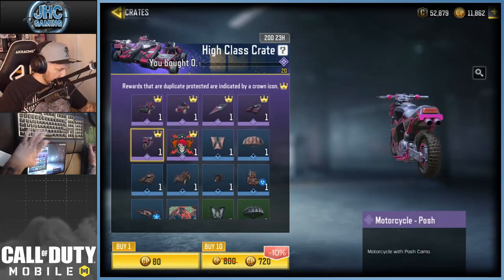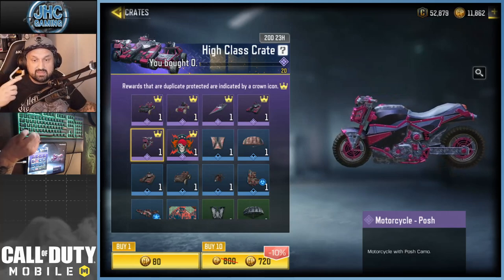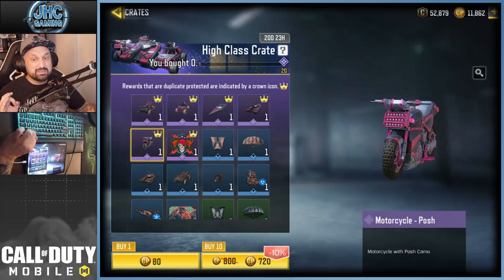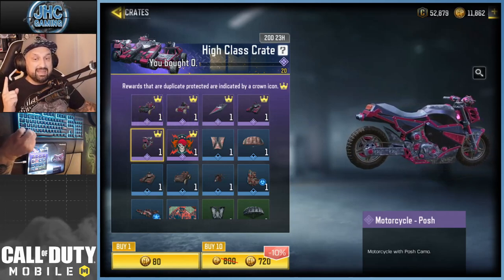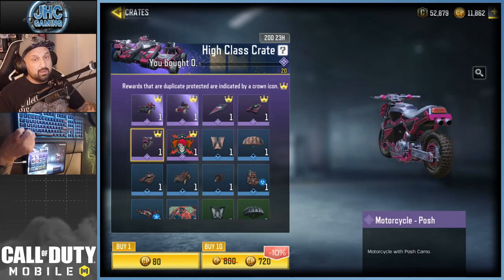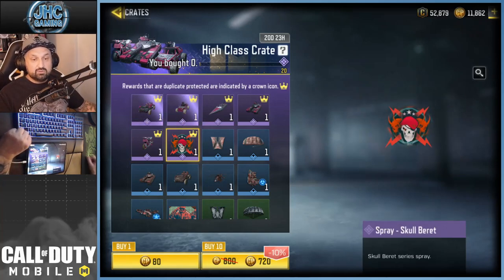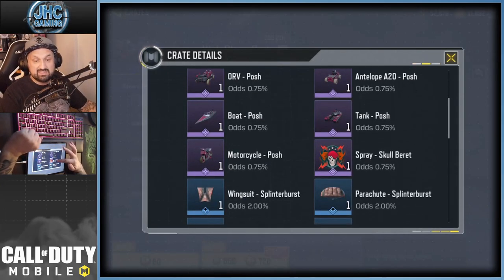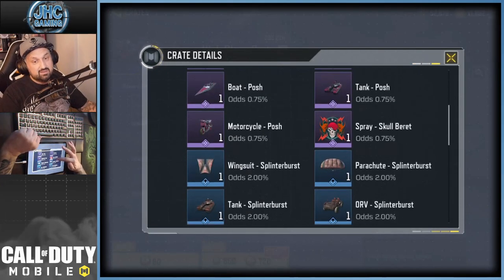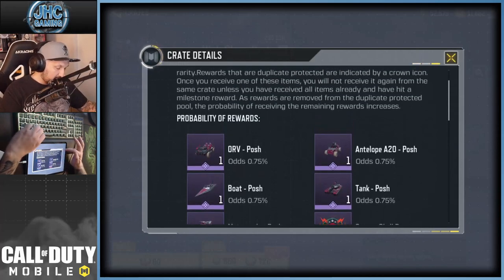Nothing for the motorcycle guys. If you didn't see last time, we had these vehicle crates and the motorcycle was crazy, super cool. Anyways, there's only one guaranteed epic and it's at 20 crates, but the problem is there's a spray in there. I mean, why do they do that? Call of Duty Mobile — 0.75% chance for the epic, but you're guaranteed one at 20 crates.